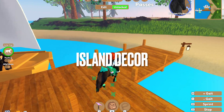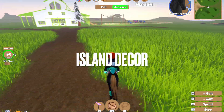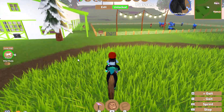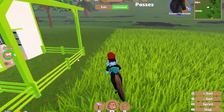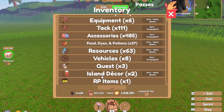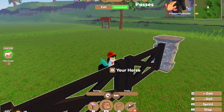Let's go to island decor. You can now place any items anywhere you want on your private island. I've placed fairy lights, a tree, a well, and a tree behind my barn. All items, except a few, can be scaled. When you go to put an island decor item - let's use this gate - you can scale it up or down, and you can rotate it.